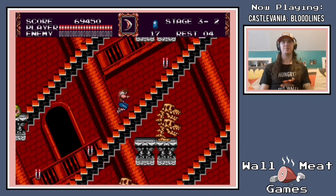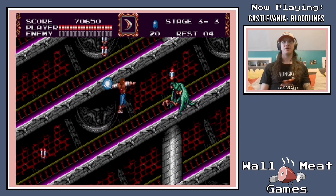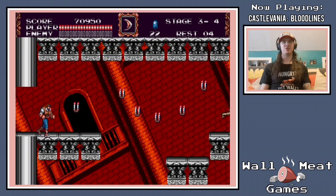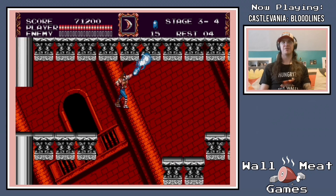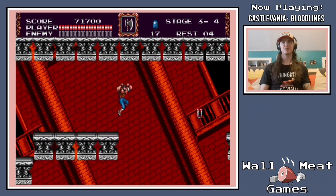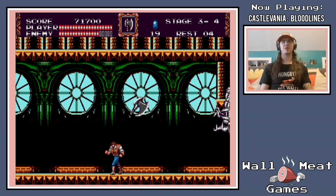On this screen you just kind of want to keep jumping up the steps and you can avoid almost all the obstacles there. This is a section where with Eric you would jump overhead here and access a different part of the levels than John can. When you're playing as John, you're able to swing over the ceiling here and access a part of the level that Eric could not — so this is kind of one of those areas where things split. It's never anything very major, usually just a very small section of the level. But it can be worth playing through the game as both characters just to check it out.